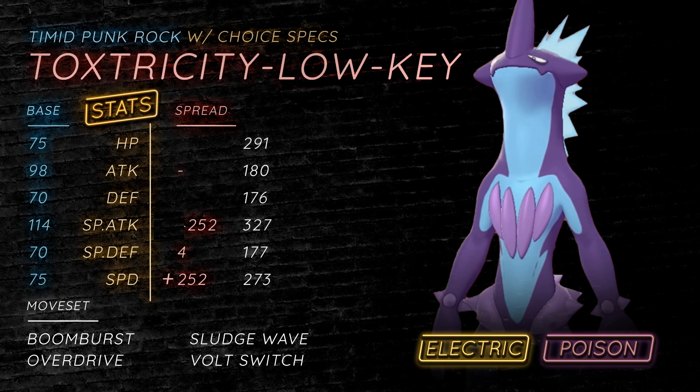Unless Overdrive is super effective on the Pokemon, Boom Burst is for the most part stronger. We have Boom Burst, Sludge Wave, Overdrive, and Volt Switch on a Choice Specs set. This can also double as a Choice Scarf set as well, but Choice Specs makes your moves just incredibly hard to switch into.